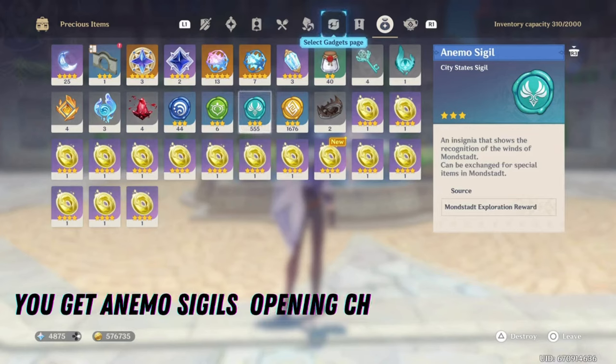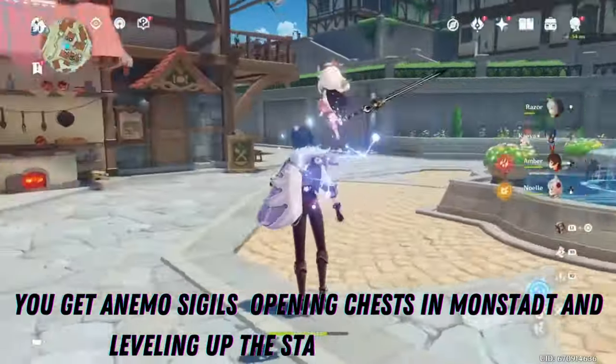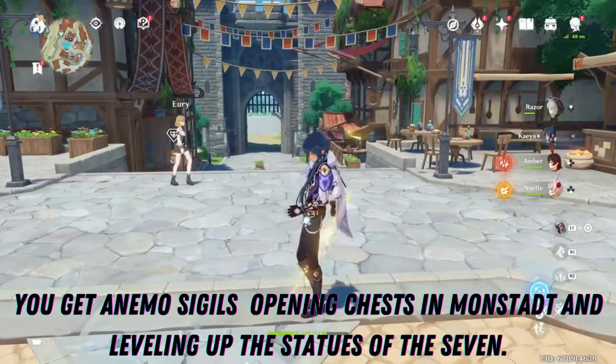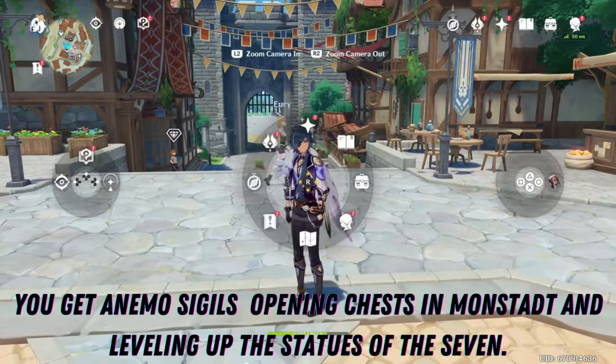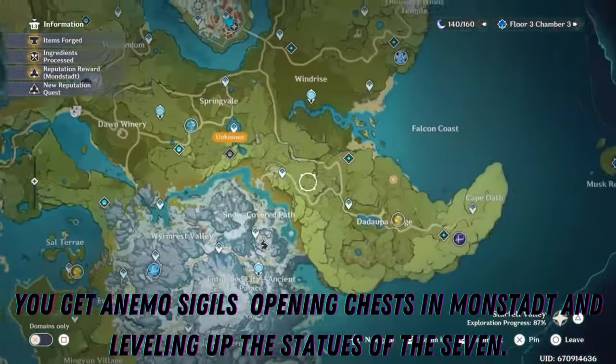You get these by going around Mondstadt and opening up chests, or you even get them when you turn in Anemoculus, which boosts your stamina. So you've been getting Anemo Sigils the entire time, as long as you have been exploring this area of the game.